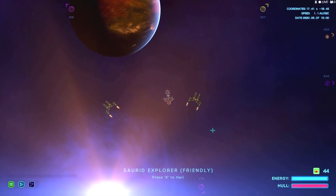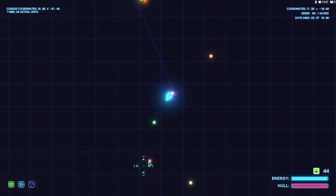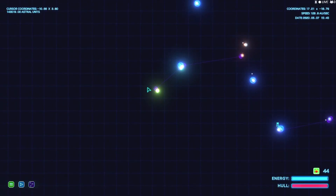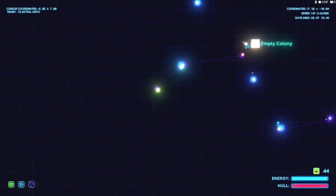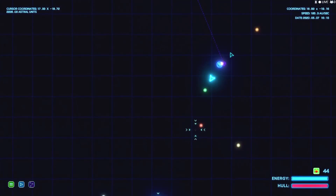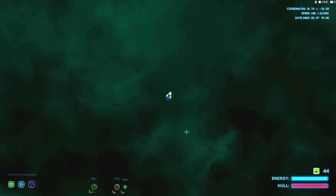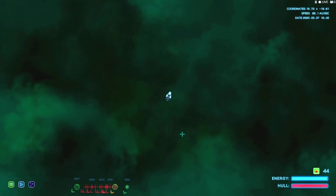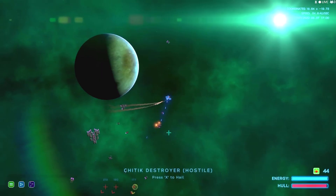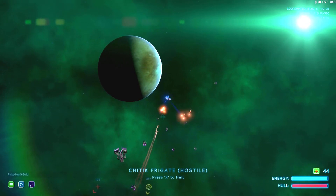Their ships are still bigger than mine. Oh, we got a star up there - orange main sequence. Interesting, we've been to this stuff up here. That was an orange main sequence, so that's another one. We're definitely going to have to go explore that one, but first let's go see this green star. Lots of enemies here - lots of enemies. Green star done. Chitik!